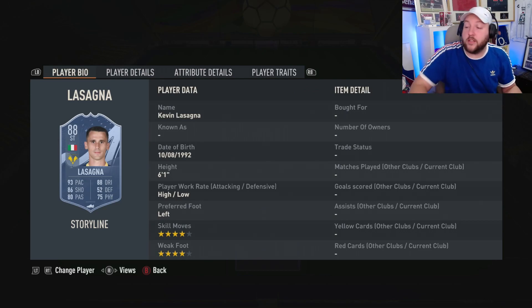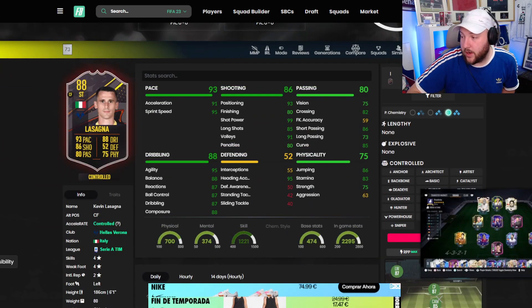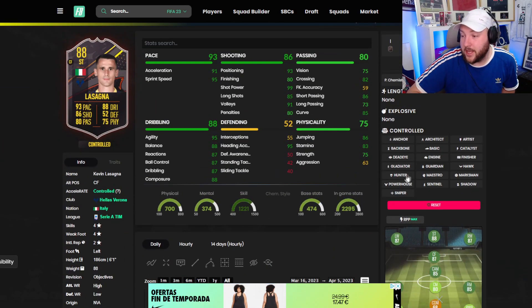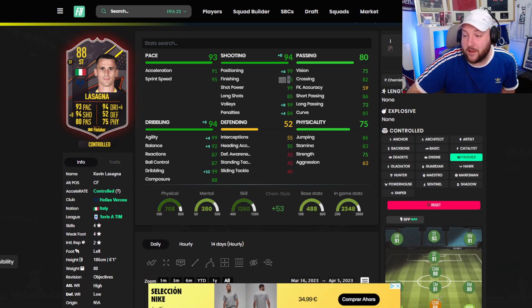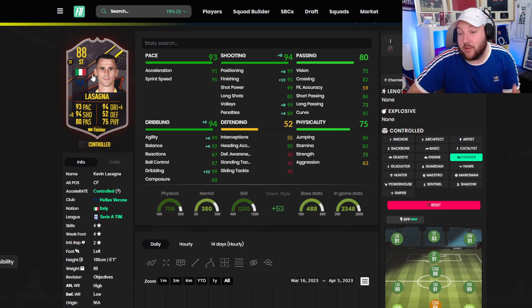He does look like a really good striker with those work rates alone, having that extremely high composure with the acceleration and sprint speed. You can just maximize his shooting. Jumping onto Footbin, looking at chem styles — we don't need to boost up the pace at all. We can look at Finisher to give him a 15-plus on finishing, bringing him to 95 finishing overall, making him a 93-rated striker. A 93-rated striker whose base is 88 is not a bad shout at all.